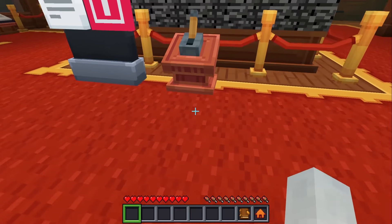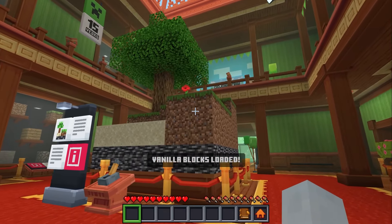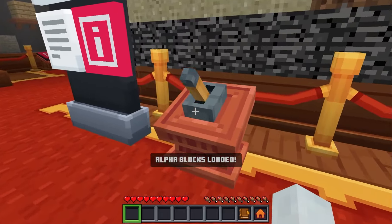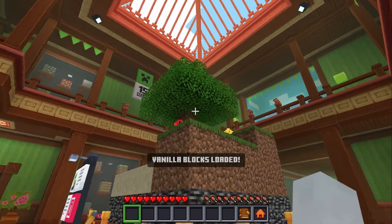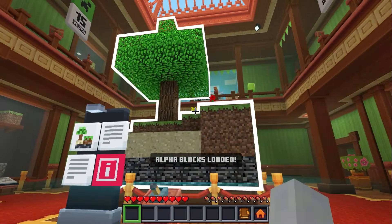This is so cool. And what does this lever do? Vanilla blocks loaded! So we can see a comparison now of modern day Minecraft — its grass color and its textures — to how it used to look.